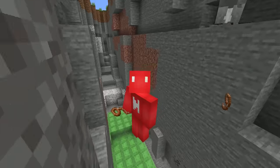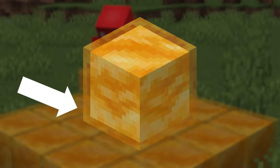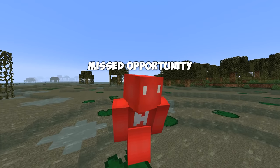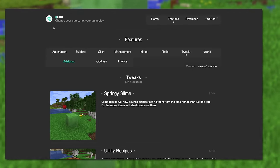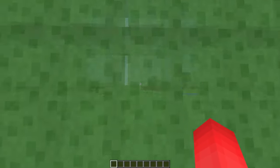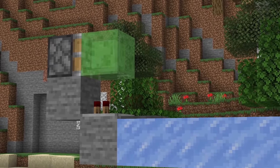Number fourteen: slime blocks have bounce behavior, but it's a bit limited. Honey blocks are sticky along their sides as well as the top, but slime blocks are one face only — and that's a missed opportunity. Maybe slime blocks could be brought up to speed and bounce items off the side as well. They can do this in the Quark mod and it seems to work well. Some extra bounciness is just what some builds will need, and it'd be nice to build certain machines without needing silk touch for ice blocks.